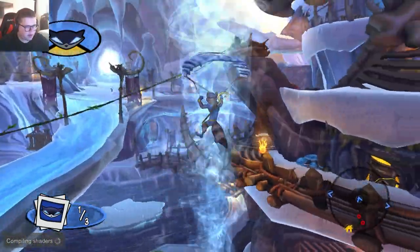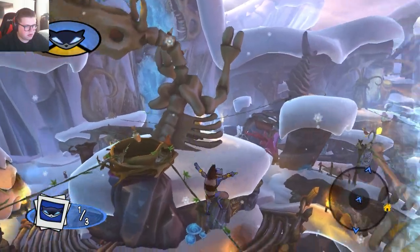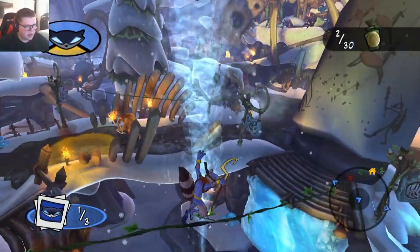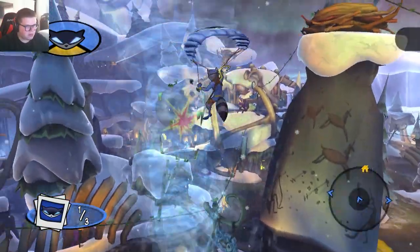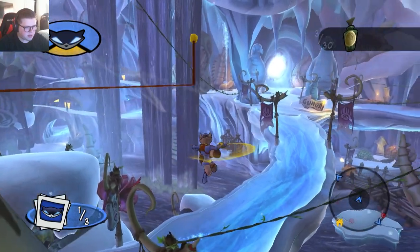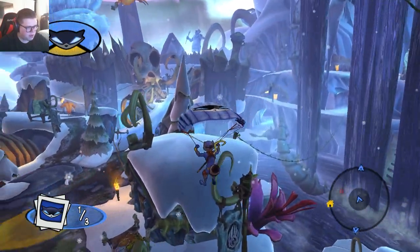Alright, we're gonna get this bottle whether we like it or not. I'll take this bottle along the way, too. Yeah, this bottle's always the most annoying to get on this map. There we go. Psych — it's actually the easiest because I'm... an absolute unit.